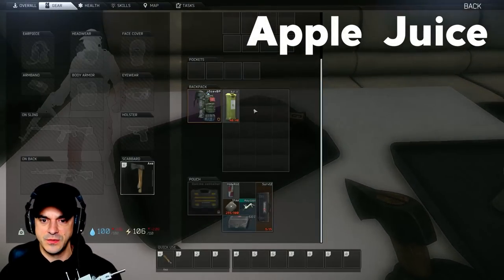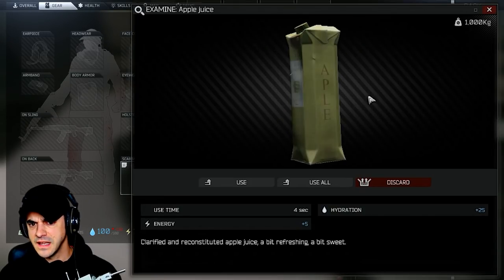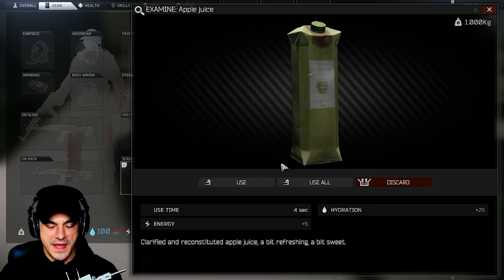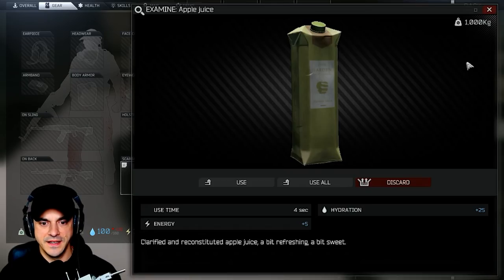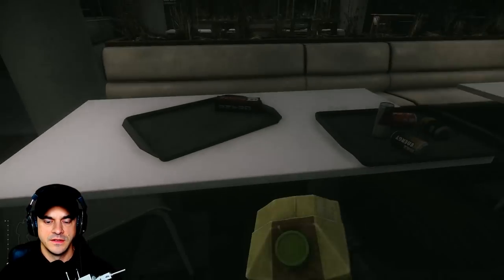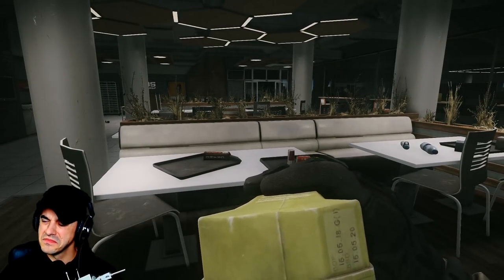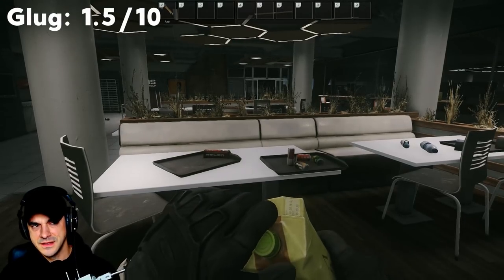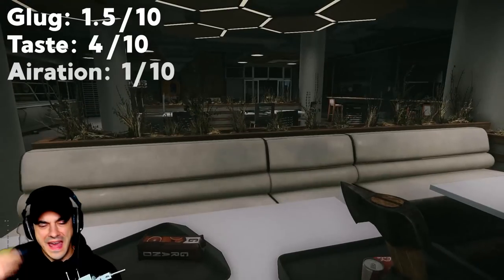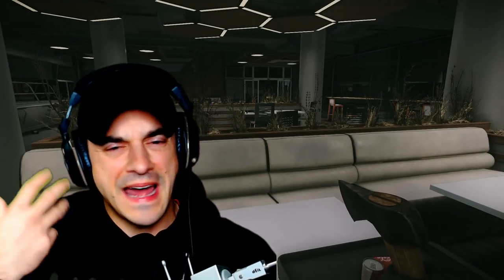Next up, we've got apple juice. Let's see what the lore is — ingredients unknown, clarified and reconstituted apple juice. That's going to take a few hits on the taste rating. It's refreshing but sweet — Nikita's favorite. Glug: one and a half. Taste: four. Aeration: one. Didn't feel a lot of bubbles — not a whole lot of aeration.